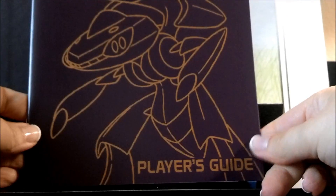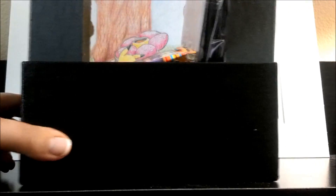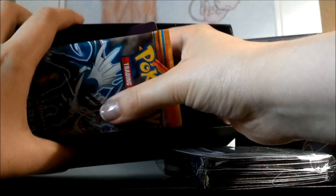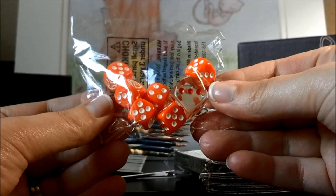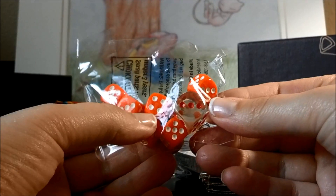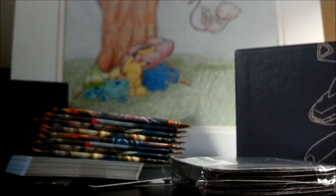As before, it does come with a player's guide, which is a pretty cool book with a checklist of all the cards in the set. In case you didn't see the video before, these are the dice that it comes with — they're orange with white, which is pretty nice because you can see them pretty clearly, and a clear die for flipping or rolling.